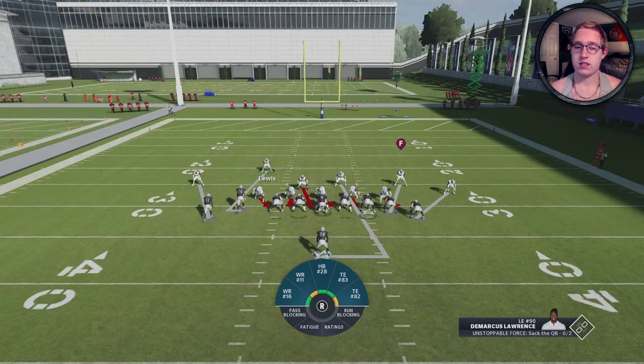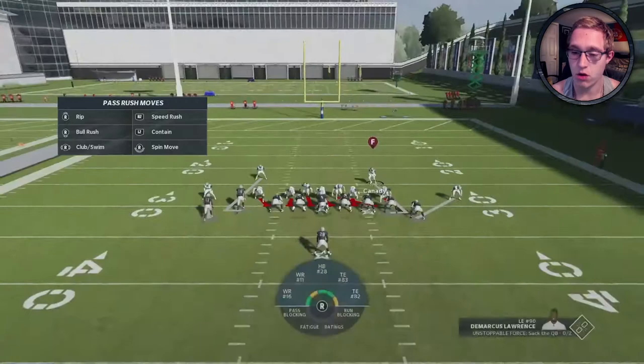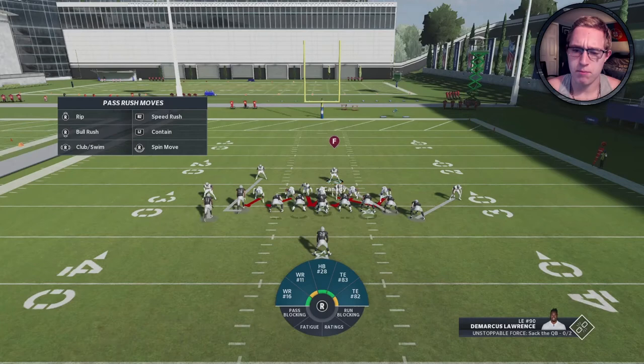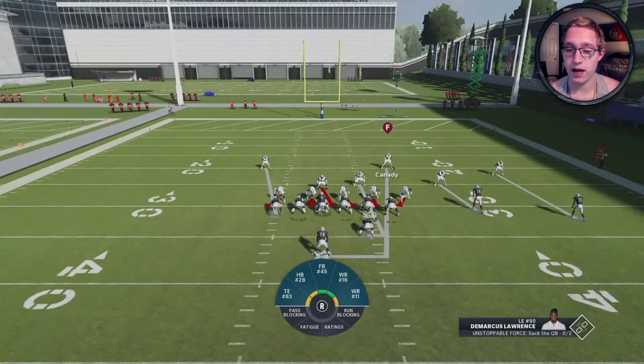That was a stacked formation to the right side with the safety on the running back. In this next case, no safeties are on the running back, so we set it up as usual. Both linebackers came down perfectly. Here we're going to user Maurice Kennedy who is manned up on a tight end — same setup: blitz linebackers, press, then slant to the left. If your user is not great at shooting gaps, I recommend clicking off to avoid giving up a touchdown.